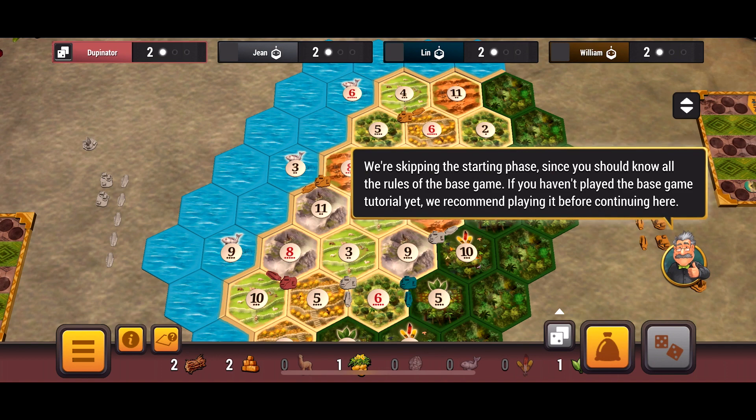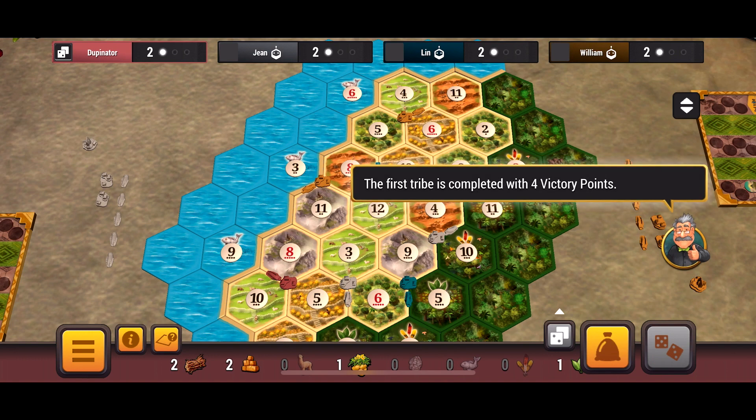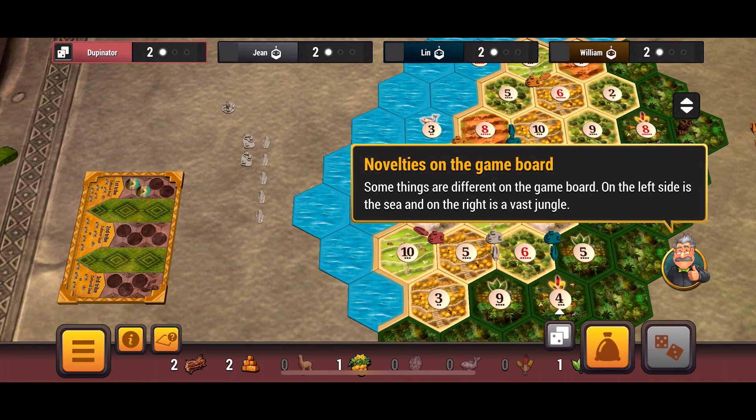It says if you already know the rules of the base game, then we're going to go ahead and skip the starting phase. And if you haven't played the base game and you don't know how to play, you should know how to play before you even attempt to play some Rise of the Inca. So our goal is to fully develop three Incan tribes. The first tribe is complete with four victory points, and I believe you need four settlements or two settlements and one city.